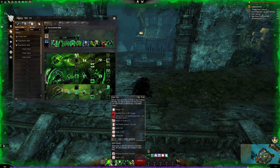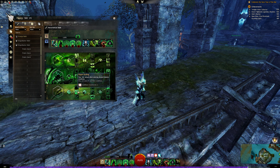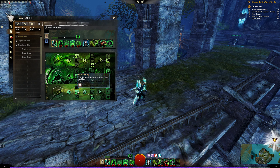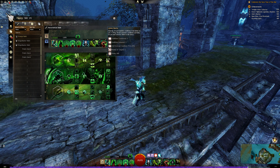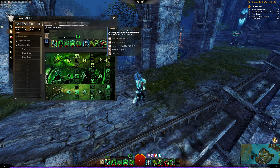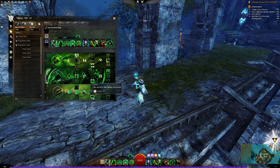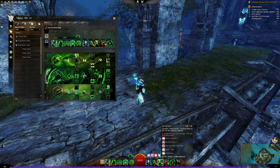Curses is the damage trait line. Barbed Precision: critical hits have a chance to cause bleeding with increased bleed duration. This is a main reason to take an amulet with crit chance — you have 75% crit chance, and when you crit you apply additional bleeding. Plague Sending: your first attack after entering shroud transfers conditions. I like to use Doom since it hits at 1200 range, while Dark Path is a bit slower. The first attack after you enter shroud transfers two conditions — great if you're getting condi-bombed, you can remove two. Combined with Unholy Martyr that's like five removed.